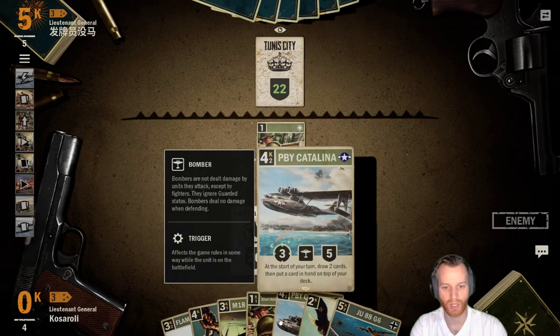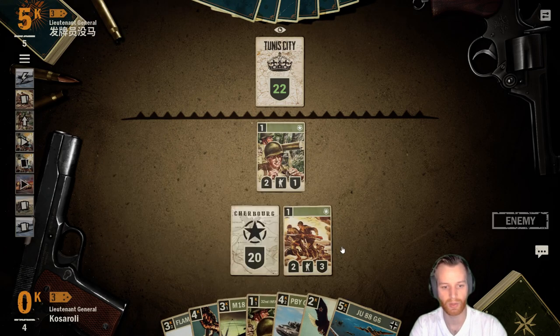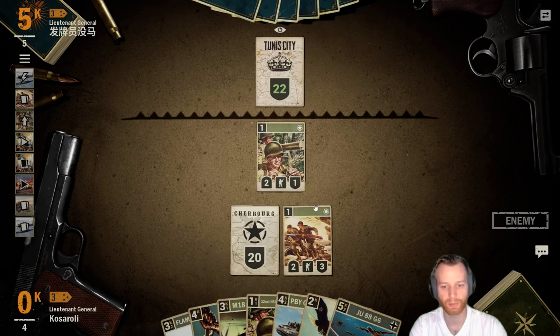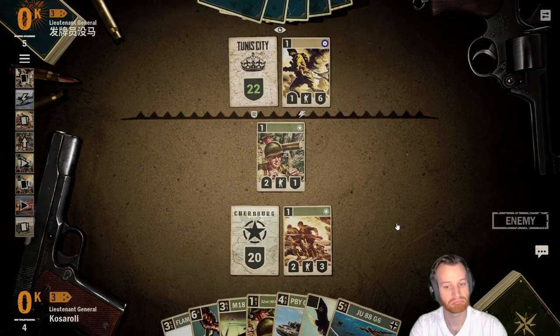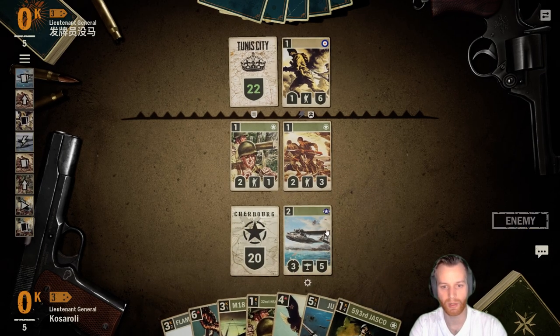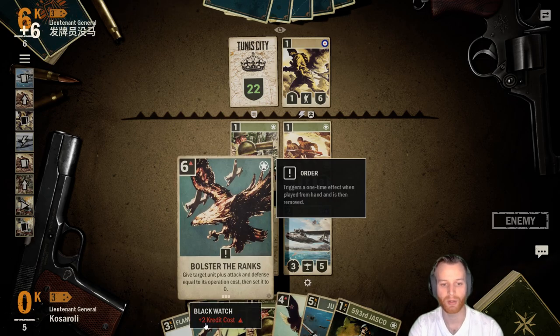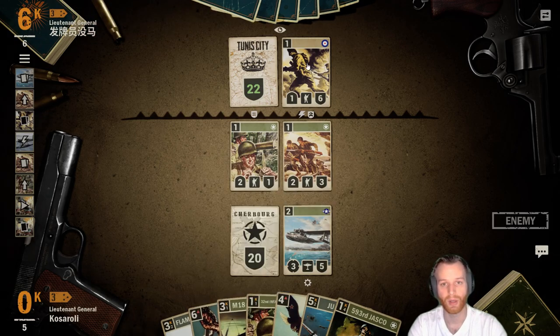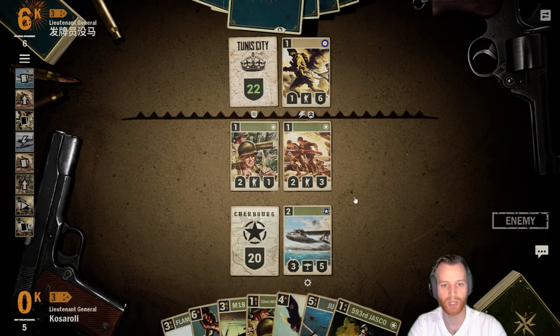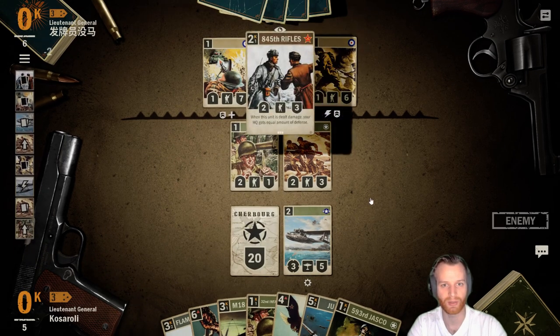Next turn, I think I bring up my infantry, play the Catalina, and just start drawing some cards here. Assuming he just replaces the Seaforth Highlanders. The nice play here is the Catalina can put these back on top of our deck, which essentially resets the credit cost, nullifying that scary deployment effect of the Black Witch, which is nice. Assuming this survives — I haven't played anything that demands an answer until the Catalina, so I wouldn't be surprised if this survives.